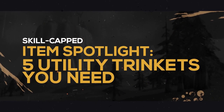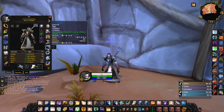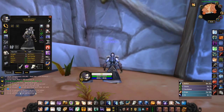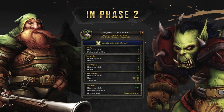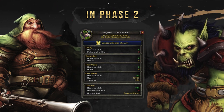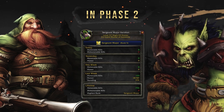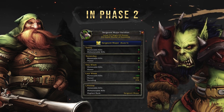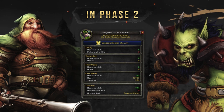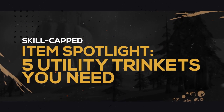Hey guys, Zot here and welcome to another Classic World of Warcraft video. So you've got your pre-raid BIS and you've even got your best-in-slot PvP gear ready for Phase 2, so what now? Well, with the release of Phase 2, the PvP rank and rewards system will be released into Classic World of Warcraft. This means World PvP is going to be the most important aspect of the game, and these 5 trinkets all provide unrivaled utility, allowing you to gain that edge over your opponents. The best thing about them — they're all obtainable in Phase 1. This is our top 5 utility trinkets you need.